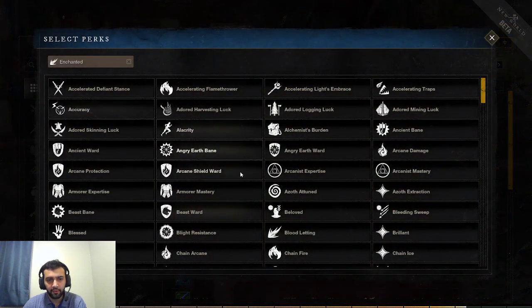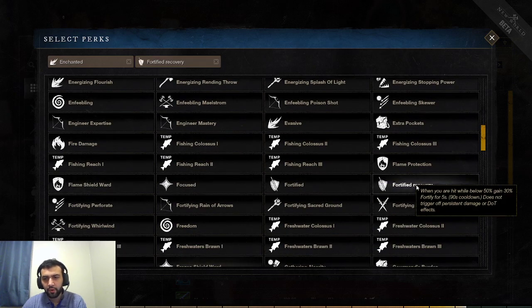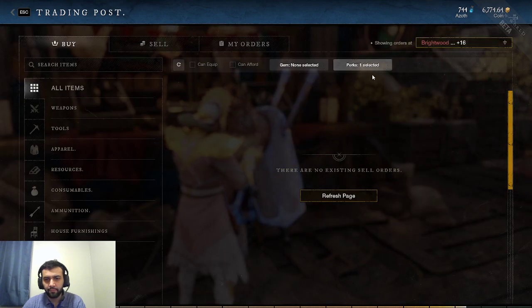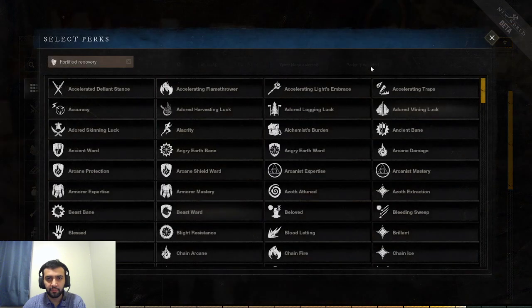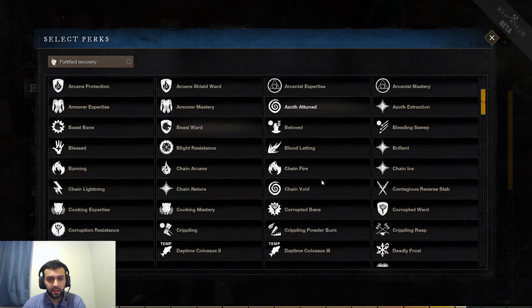The next perk is Fortified Recovery. When you are hit while below 50% health, gain 30% Fortify for 5 seconds, with a 90-second cooldown. So 30% Fortify is 30 seconds of damage reduction — obviously very, very strong for PvP. I believe you can get this on Jewelry or possibly armor. A lot of healing bonuses apply when you're below 50% health, so your healer is going to have more time to react and heal you since you're taking less damage.